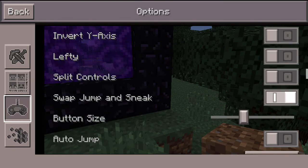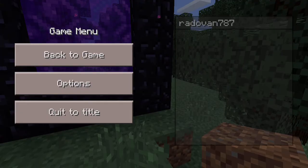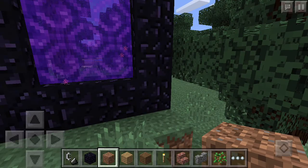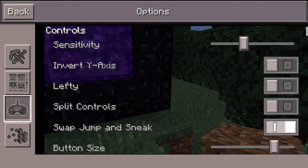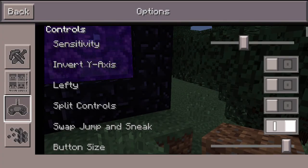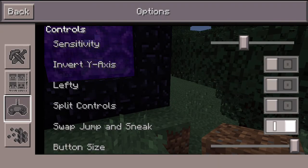We can turn swap jump and sneak and button size. I made them too small — not much, let me make them bigger. Still too small. Okay, this is just a little too small. I'll have a met.